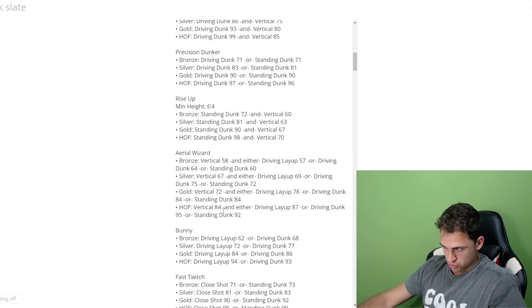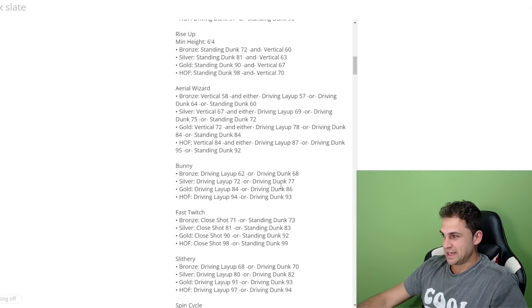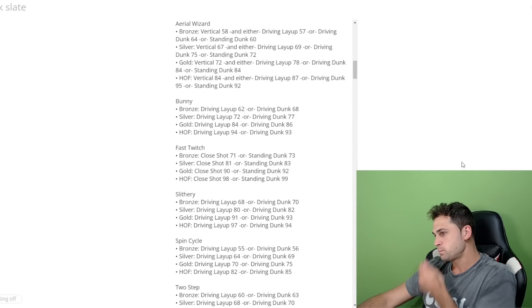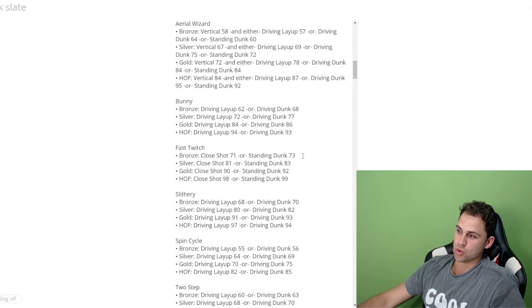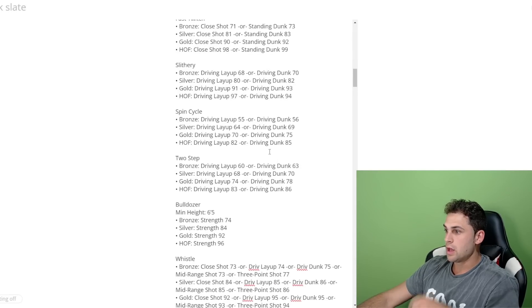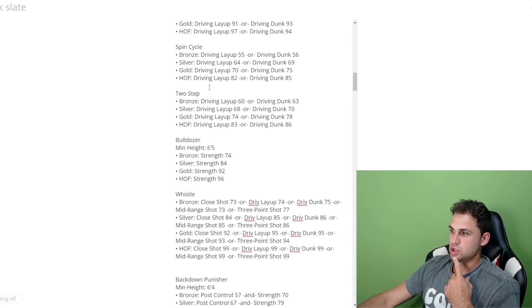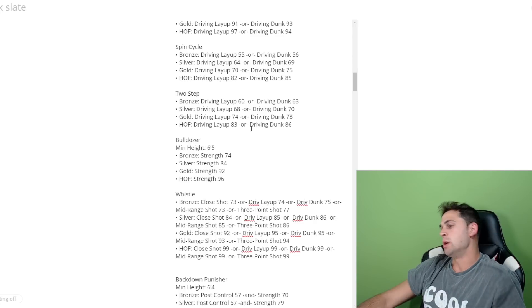For Aerial Wizard at hall of fame, you need 84 vertical and either 87 layup, 95 driving dunk, or 92 standing dunk — pretty expensive. Bunny is driving layup or driving dunk. Fast Twitch is low shot or standing dunk. Slithery uses driving layup or driving dunk, all the way up to 97 layup or 94 driving dunk for hall of fame. Spin Cycle is the same — layup or dunk. Two-Step is driving layup or driving dunk. Bulldozer is one of the new power badges.